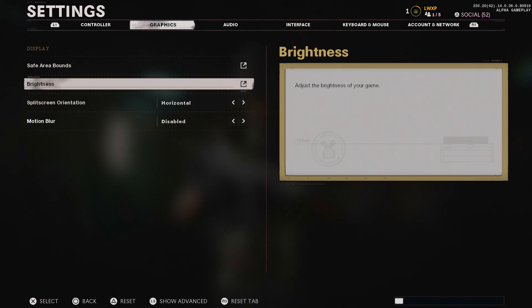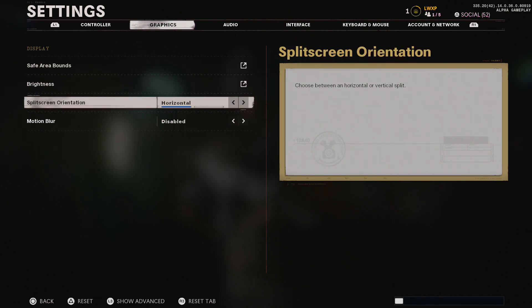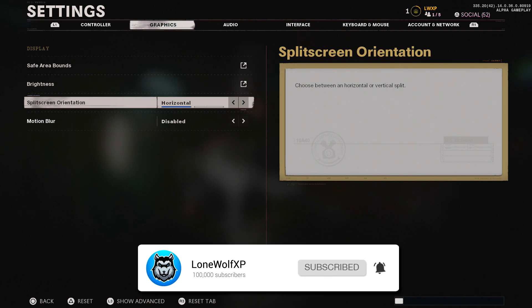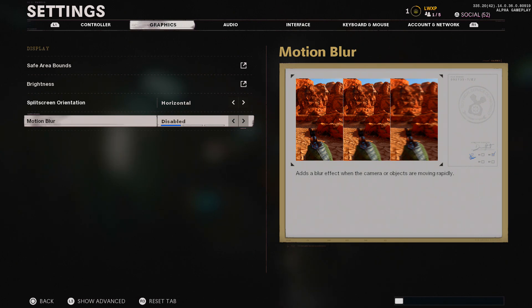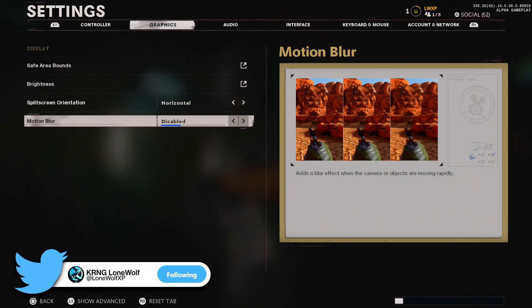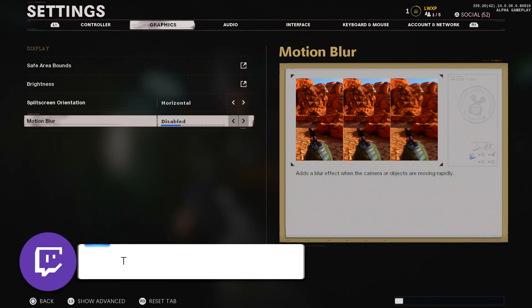Moving to graphics: I have brightness on default at 50. The most important setting here is motion blur — in the Black Ops Cold War Alpha you have to disable motion blur before every single game because it resets every time you go into a new game. You can do it at the main menu before getting into the next game, but to be safe, when you get in the game pause immediately, go to graphics, and turn off motion blur. You want to be able to see clearly, so definitely keep that off.